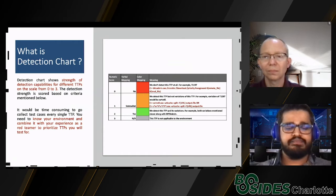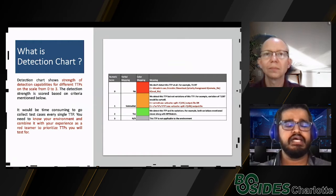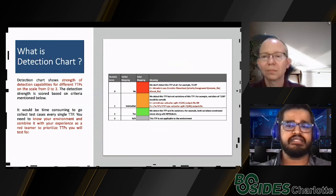You have to know your environment and combine it with your experience as a red teamer to prioritize the TTPs you want to test for, because there are hundreds of TTPs in the MITRE ATT&CK framework. If you go to Red Canary's GitHub repo, they have a tool called Gamify Attack — you send a survey to your team and combine the answers to prioritize the list of TTPs you want to build detection for or test for.